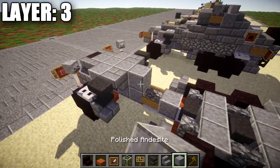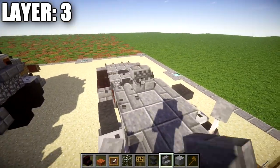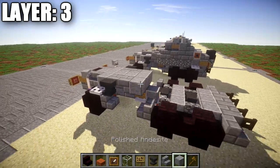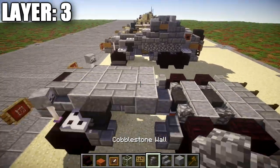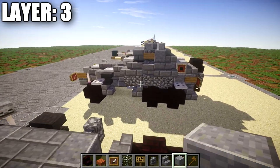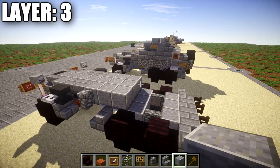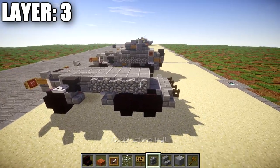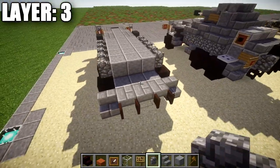Going ahead and continuing, we're going to place down a narrow polished danesite block in the middle, followed by a stone brick upside-down stair on both sides of it. We then want to place down a narrow row of three of polished danesite across, followed by a cobblestone wall on both ends. We're then going to repeat this pattern a total of four more times — four more rows of three — and place down four cobblestone walls on each side.